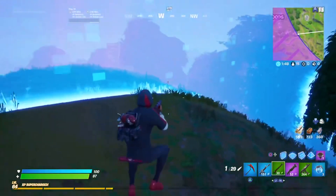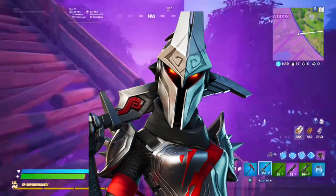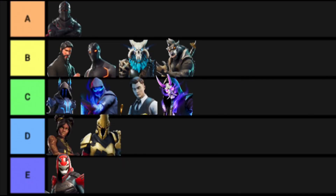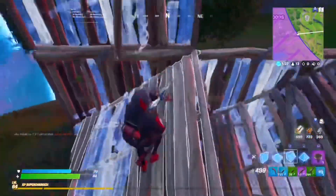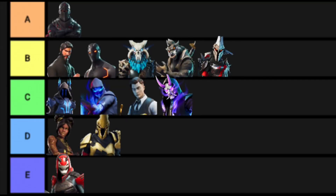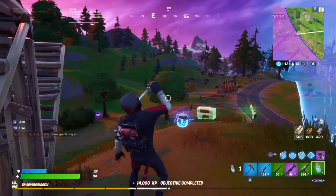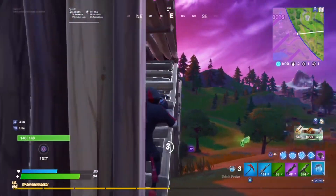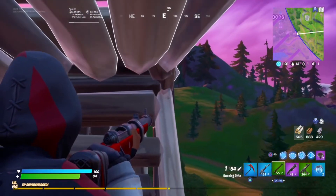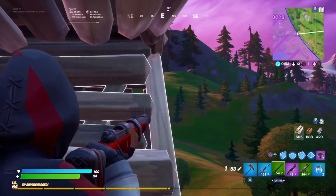Finally, we have the chapter 2 season 3 tier 100 skins — and for the first time there are actually two tier 100 skins. We have the Masked skin and the Eternal Knight skin. The Masked skin goes into the alright tier — it's an okay skin but just doesn't look that great in my opinion. The Eternal Knight, however, goes into the good tier — I actually like it quite a lot, the selectable styles look nice, and the pickaxe that comes with it is really good. And that's my tier list ranking of all the tier 100 skins in Fortnite so far!